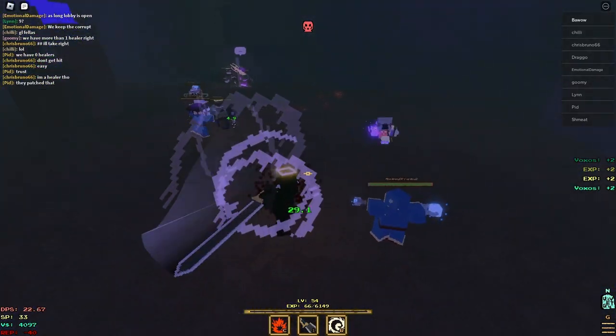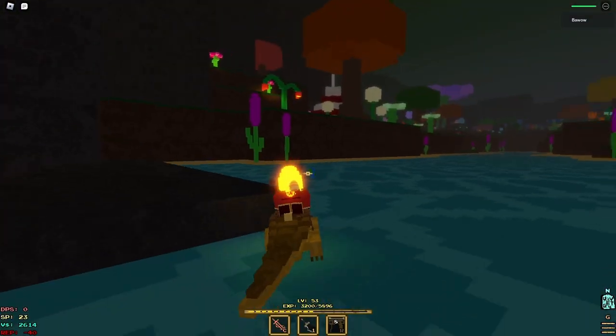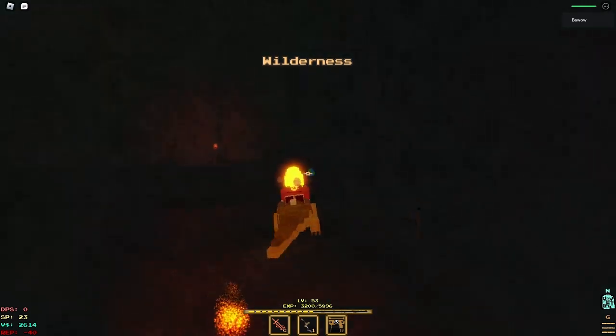First things first, if you're lower level you could just come to the tundra. This is the tundra entrance right next to the flora forest and the swamp.